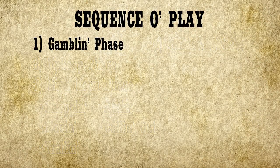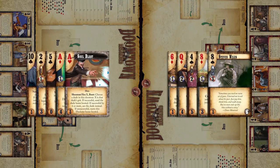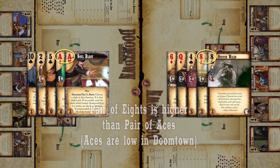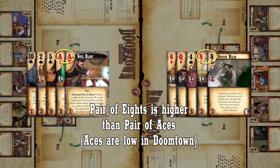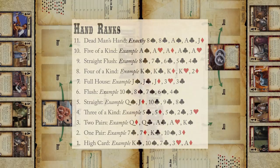Days in Doomtown start at the gambling phase, and during the gambling phase, we play lowball. Each player places one ghost rock from their stash into the center of the table as an ante. If you are unable to do so, you can owe the bank a ghost rock, which you'll pay back during production. To play lowball, each player reveals the top five cards from their deck, which forms a lowball hand. Use those cards to create the best possible poker hand. The player whose hand is the lowest rank wins the ante pot and becomes the winner for the day. Hand ranks are listed from the lowest rank of high card, all the way up to the rare dead man's hand. You can see the full hand rank list on your player boards included with the base set.